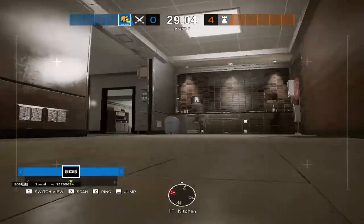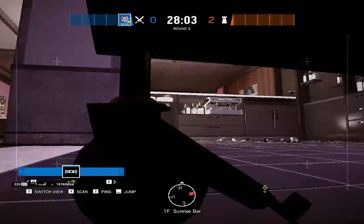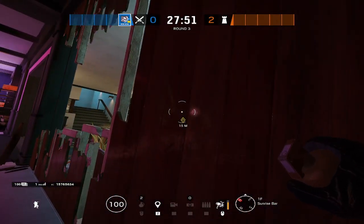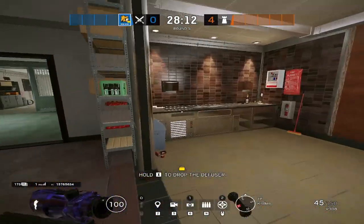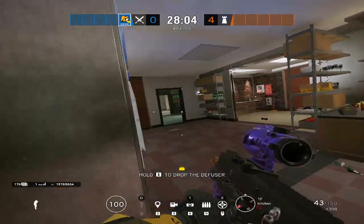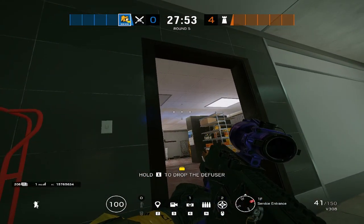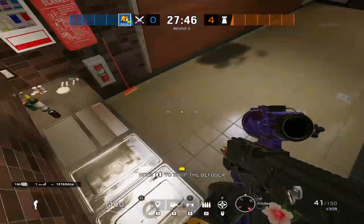That's all the map control you need for this bomb site. When you're ready for the plant, drone out Kitchen and look for any shields, Evil Eyes, or bulletproofs — burn the ads and get rid of them. The two common plant spots are Kitchen Window and all the way in the back of Kitchen by the sink. The sink plant is hard to get to initially since you have to run across the entire site, but it's probably one of the safest spots.